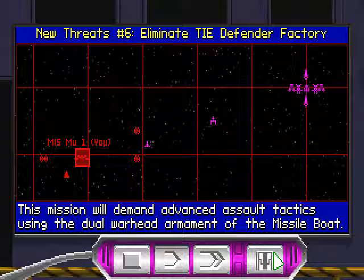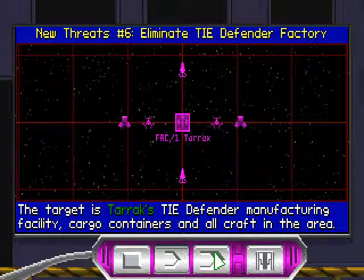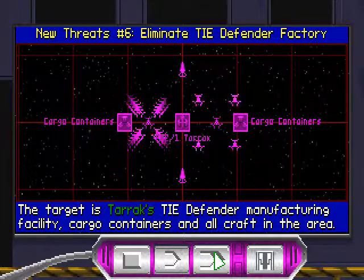Let's go into the last mission. This mission will demand advanced assault tactics using the dual warhead armament of the missile boat. The target is Tarek's TIE Defender Manufacturing Facility, cargo containers, and all craft in the area.